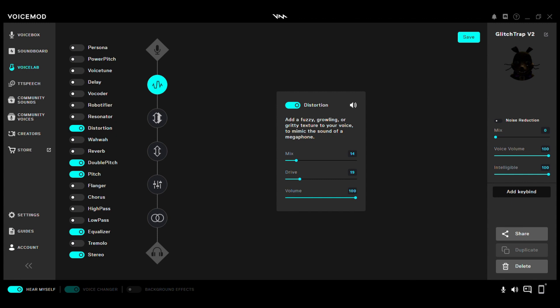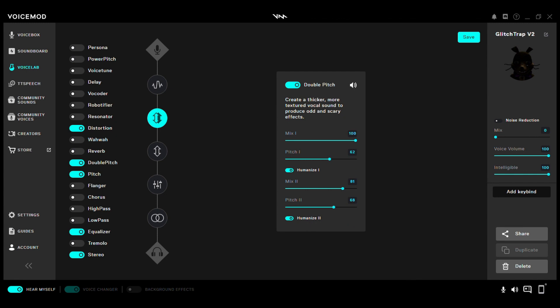Next, Double Pitch: Mix One 100, Pitch One 62, Humanize One on. Then Mix Two 81, Pitch Two 68, Humanize Two on.